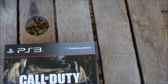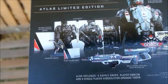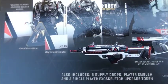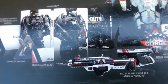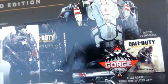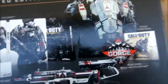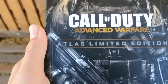Alright guys, so we got it out of the plastic now. Let's have a close look at the box. On the back of the box we've got everything that's included: the Welcome to Atlas Advanced Warfare Soldier manual, the steelbook with the game — and I believe there's an install disk as well, at least on Xbox there was — the Atlas Calling Card, the two guns, the map, the exoskeleton, and the digital soundtrack. That's pretty much it. In the front of the box we've got the awesome exoskeleton dude.